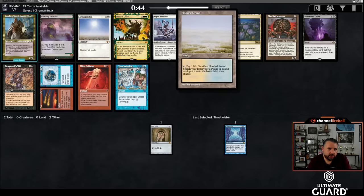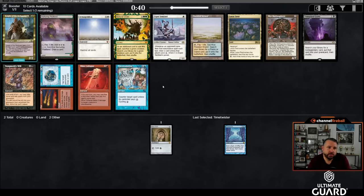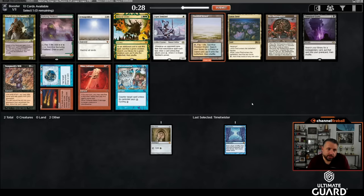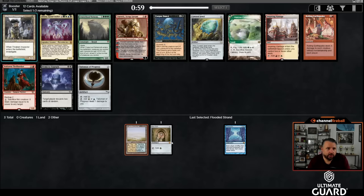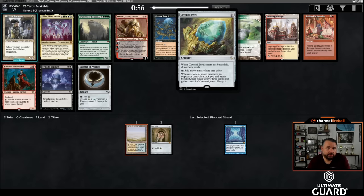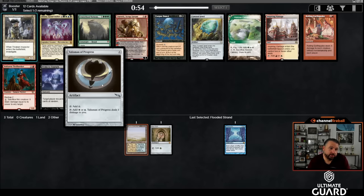One more reason Time Twister has gotten better: Tolarian Academy has gotten better — there are a lot more cheap artifacts in the cube now, and Academy plus Time Twister is a very strong combo. Back to the question: Flooded Strand versus Miscalculation. I think Miscalc is better than Fire/Ice, especially early, but because I have a Mox Pearl, Flooded Strand is even more appealing. I'm going to take the Strand. I like Miscalculation a lot, but I like on-color fetches too.